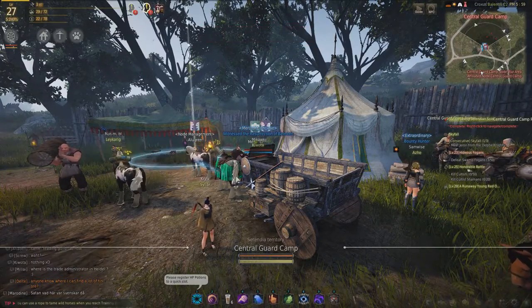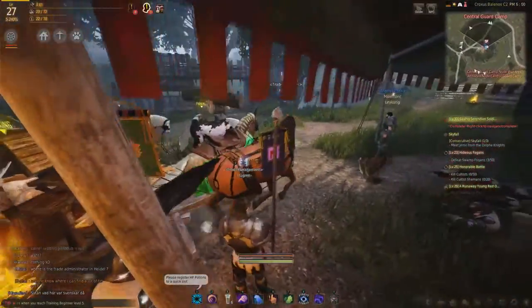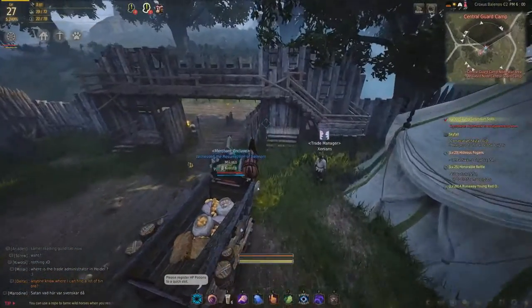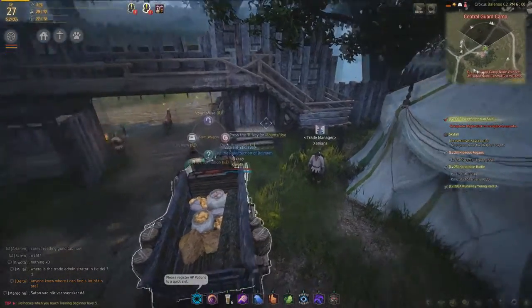Here we are at the Central Guard Camp. You're going to want to locate the Trade Manager — in this case just over here — and you want to park your wagon very close, or just yourself or your horse, because your horse can also just carry stuff by itself.